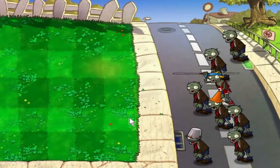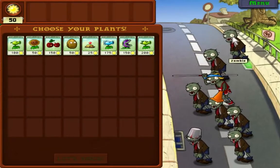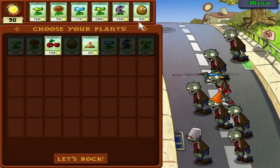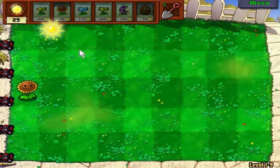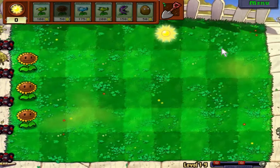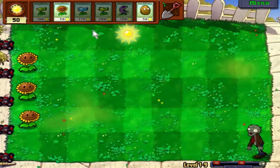So we've got the Buckethead Zombie — that's what he's called — the Conehead Zombie, and the Pole Vaulting Zombie. We're definitely going to need these plants, and I'll show you more about how they work with the walnut. We're definitely going to need two rows. Before I said you can do it however you want — if you don't want two columns of sunflowers, you don't have to. But for this one I will strongly recommend doing it with two columns. Columns would be up and down, because columns hold things up.